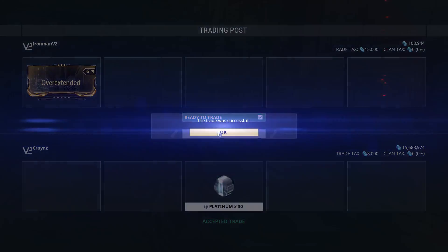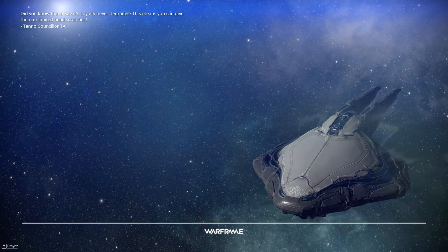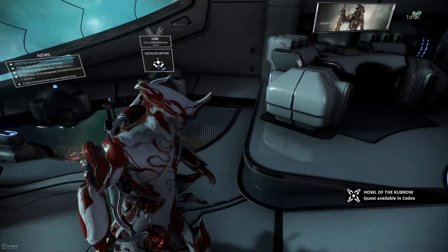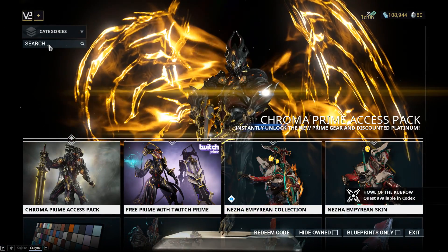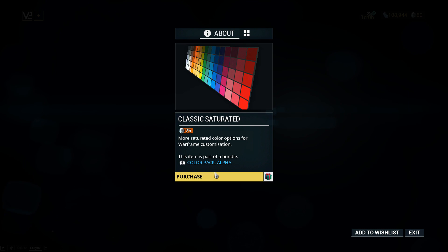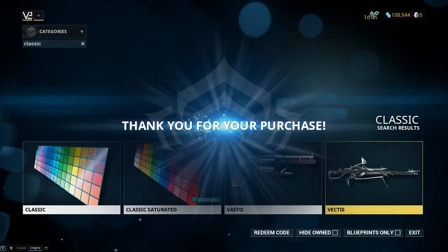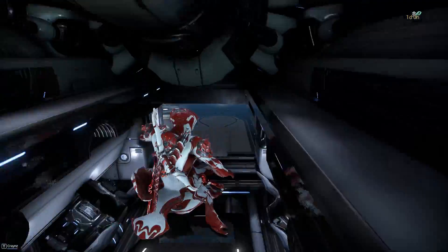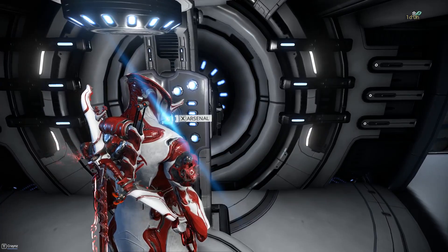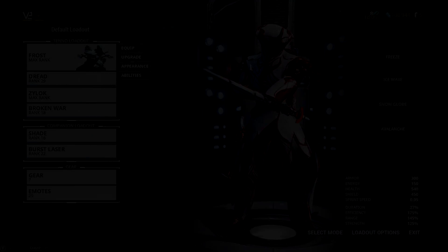Thank you very much, that trade was successful. I will be leaving now because interacting with other people is scary. Now we should have 80 platinum — so it's about time to make the most important purchase of the entire series — the classic saturated color scheme. We can finally use proper colors as I go down to five platinum. If I ever need slots in the near future I'm going to be screwed, but it's so worth it.